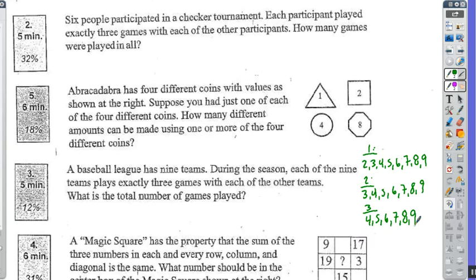There's a pattern emerging: team one played eight games, team two played seven games, team three played six games. So every time we go one more team, they play one less game. Team one plays eight, team two plays seven, three plays six, four plays five, five plays four, team six plays three, team seven plays two, team eight plays one, and team nine has already played all the other teams at this point.